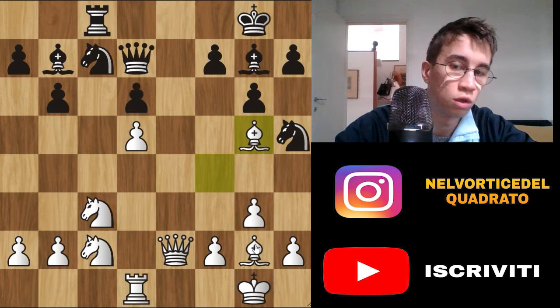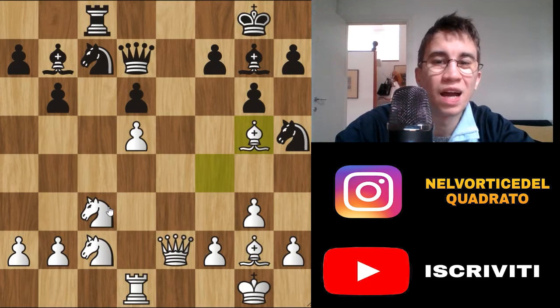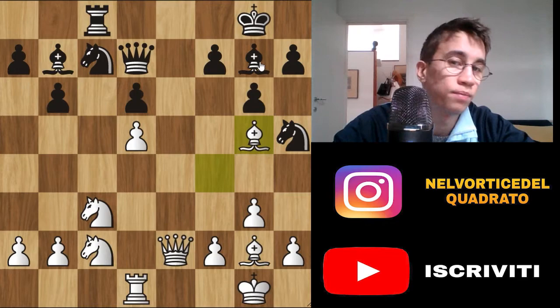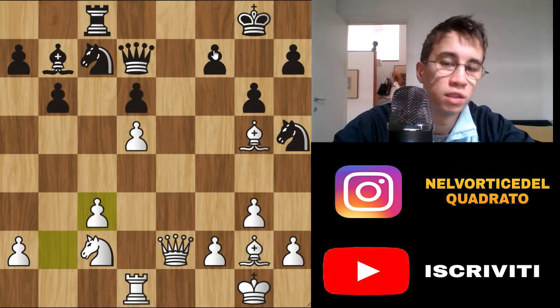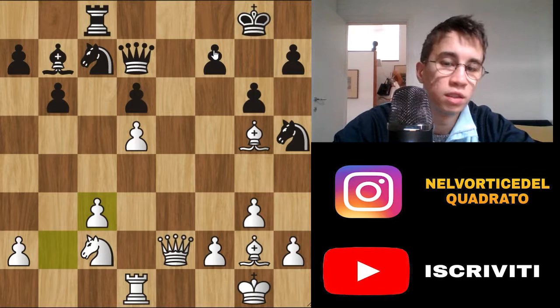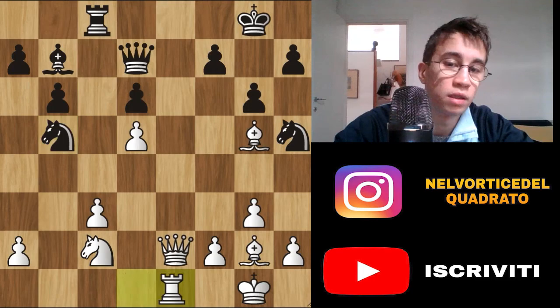Normally this bishop on g7 or g2 is never exchanged for a knight of the opponent. But here Rothstein decides to do it because he wants to gain a pawn — so it could be a nice idea, entering the endgame with one pawn more. But when you leave this bishop for a knight, the pawn structure on white leaves the dark squares really weak. So f6, g7, g6 can be controlled by this strong bishop of the opponent — and this is exactly what happens in this game.